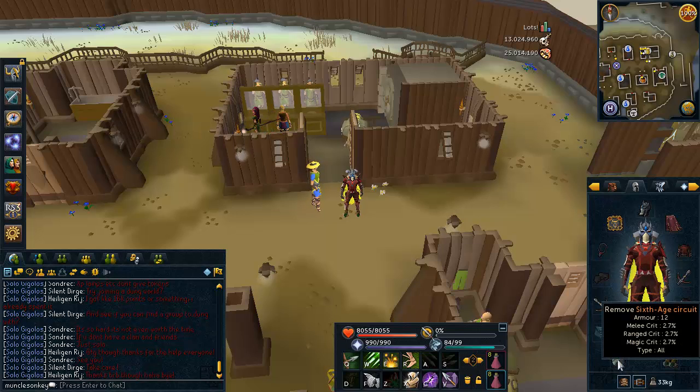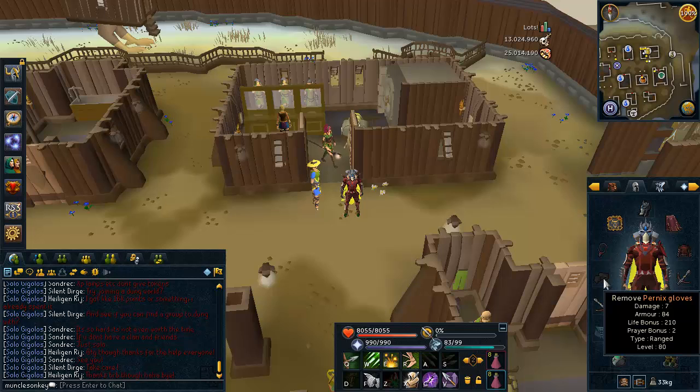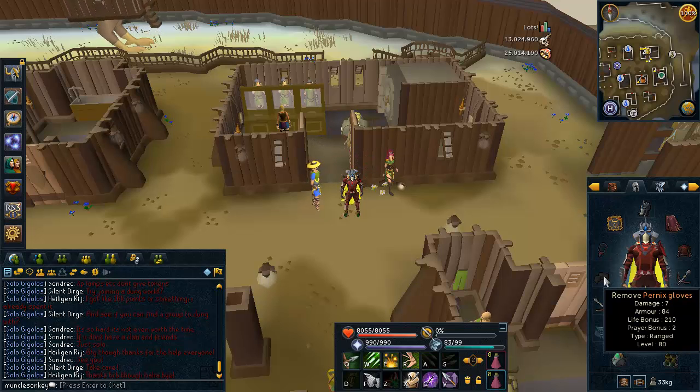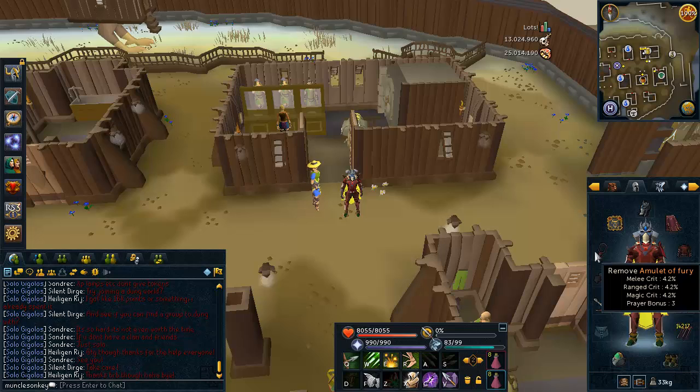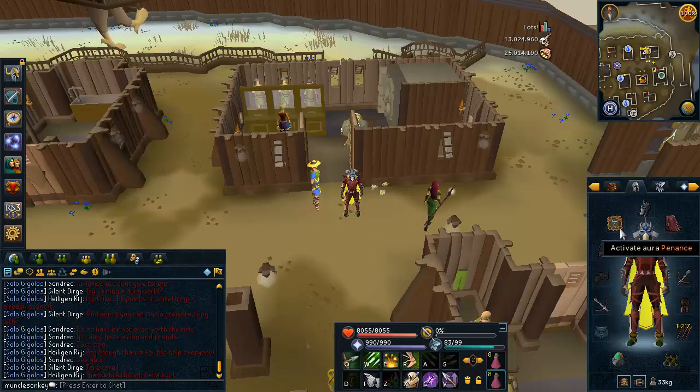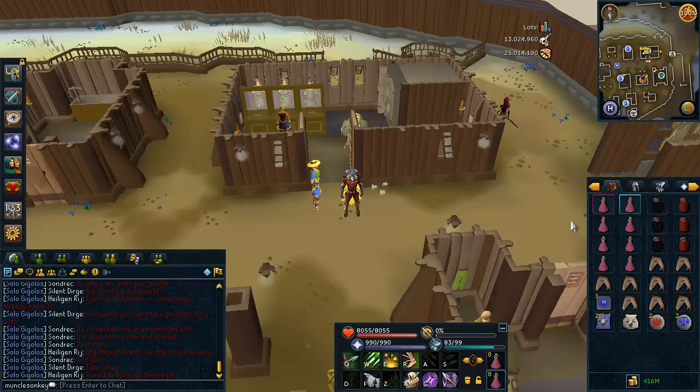For a ring, I have a 6th age circuit from the World Wakes quest. You can also wear a ring of wealth if you want to improve your drop chances. I have pernix gloves because it's really nice to have a Nex item, which means no monsters in the God Wars Dungeon will attack you. Pernix gloves work pretty well so I'd recommend wearing those. And an amulet of fury because it's the best all-around amulet. I also have the penance aura, which helps me not have to use as many prayer potions.